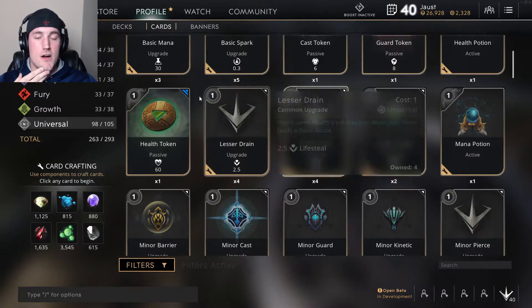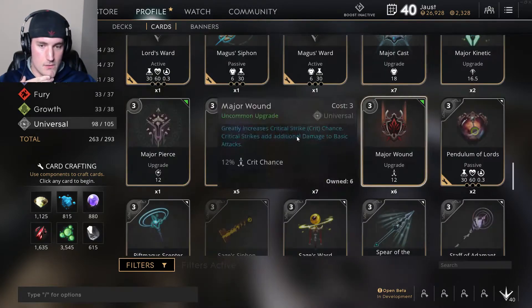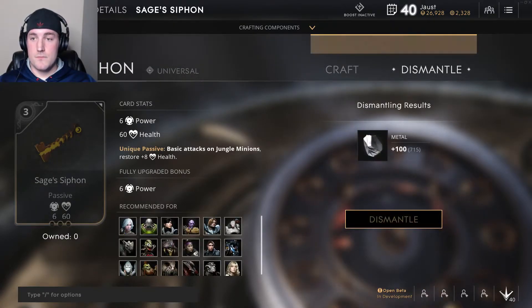Now that you guys know the basics of cards — let's say I'm in here and I really want a card I don't own. I don't own this; as you can see it says times zero. Let's say I want it: you click on it and you can craft it or dismantle it.